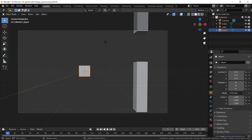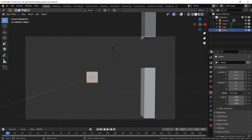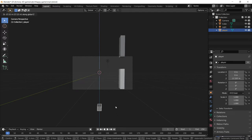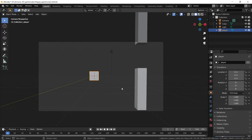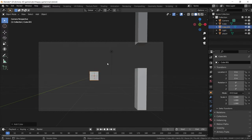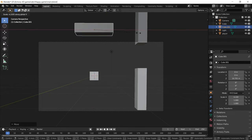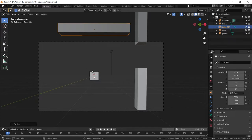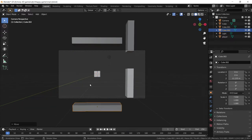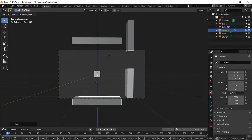First, we need to block out the level. Right now we have our procedurally generated platform but we also have an open top, so the player can fly up and down without any consequence. We're only going to show the restart button when the player dies, so we need to block out the platform with borders. Press Shift+A and add in a cube, press G and Z to bring it up, then scale on the X-axis to cover a good portion. Duplicate it with Shift+D and bring it down for the bottom — now we have a good block so the player can't escape.